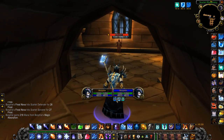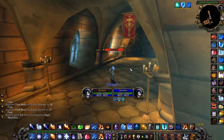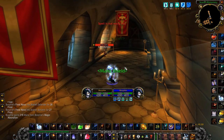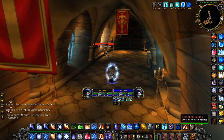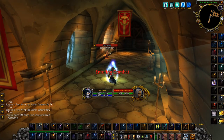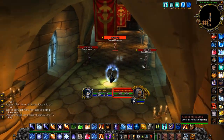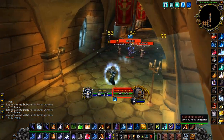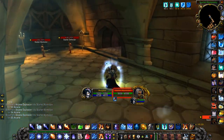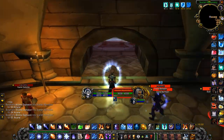Here I'll show you a perfect SM Cath pull and talk you through it. You want to make sure you've got all your buffs up, put on your Ice Barrier and your Mana Shield. Pull this guy with your wand, and once he's in line with the other two, Arcane Explosion all of them.